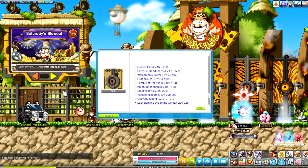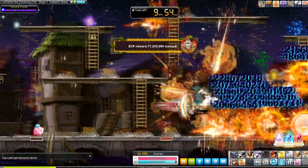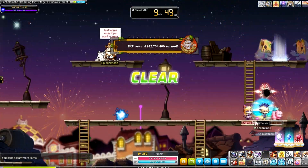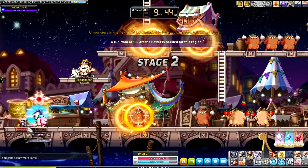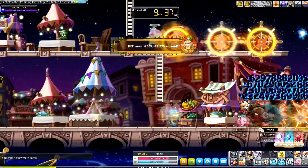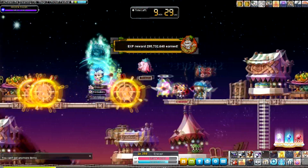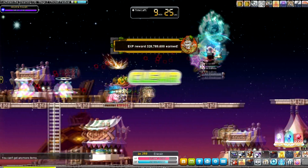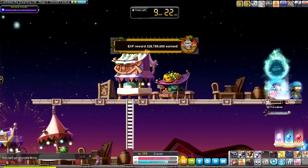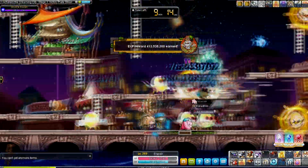If you do both of these on a daily basis across multiple characters, you'll see your characters climbing up the level ranks in no time. Tip number two is Monster Park runs. Unfortunately, this is something you can only do twice for free, or a further five times if you purchase tickets from either the reward shop, the cash shop in non-reboot world, or with meso from the cash shop if you're in reboot world. This is account wide, so you can only do it a total of seven times per day. Regardless, this is a major benefit to any character you are training from level 105 or above.